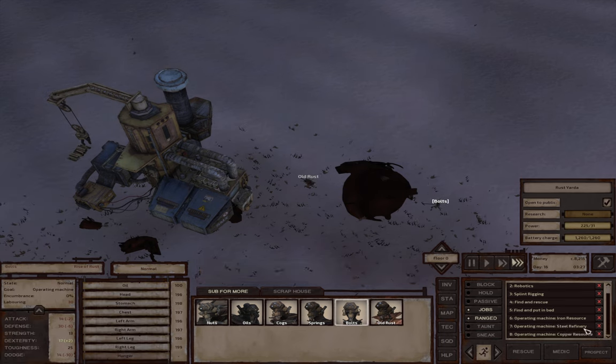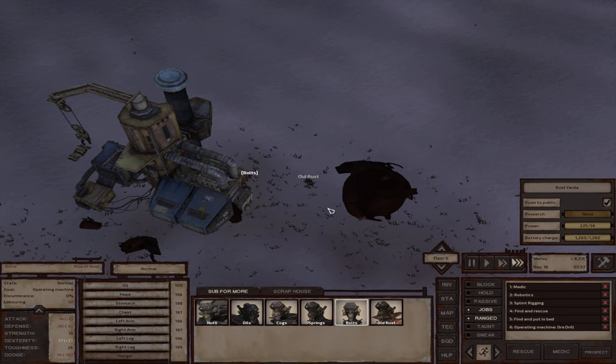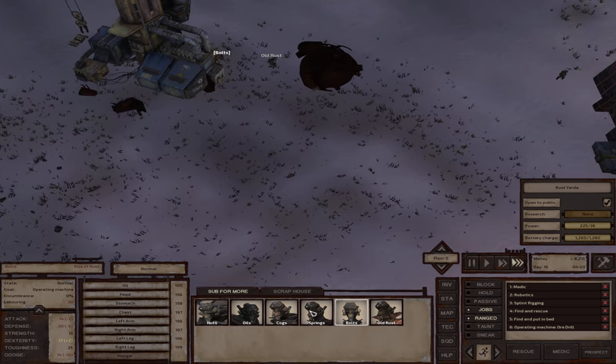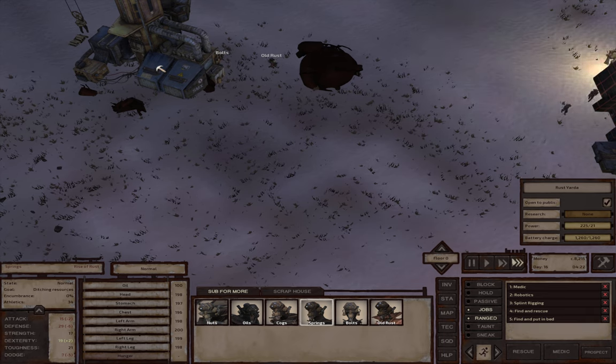So bolts - we are going to take it off of that steel refinery, take it off of that iron resource, and get you using that one. Springs - I'm going to take you off of that iron refinery and you can be using that as well.